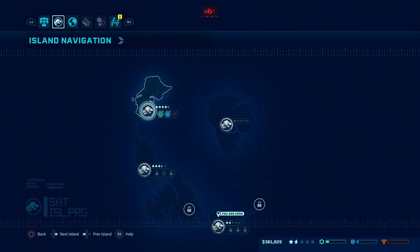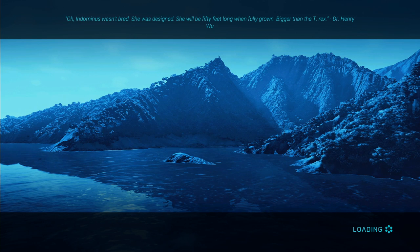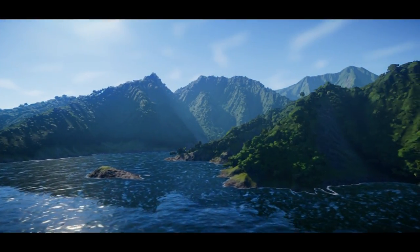You can actually send expeditions out from your first or second island — any other island that you've already unlocked — and use that island's money to send the expeditions out to get the new fossils. You can research the new fossils on your older island. That way when you go back to your new island you can scrap your expedition center and restart the whole map again, and you'll still have all of the new fossils unlocked. The same goes for your research center — if you build that straight away connected to a power source, you can easily upgrade your parks.